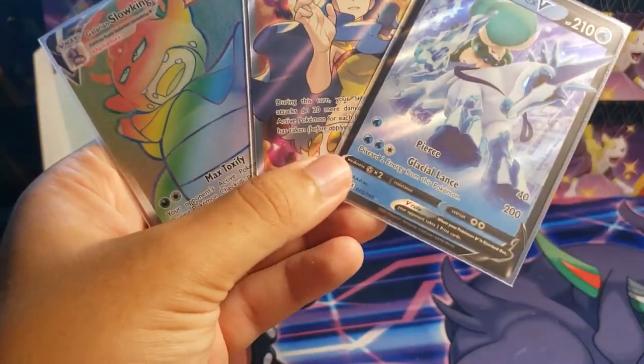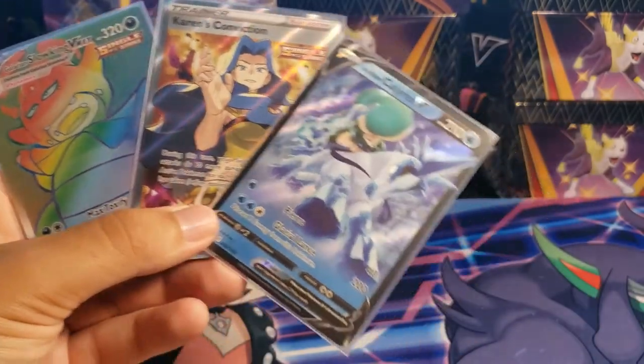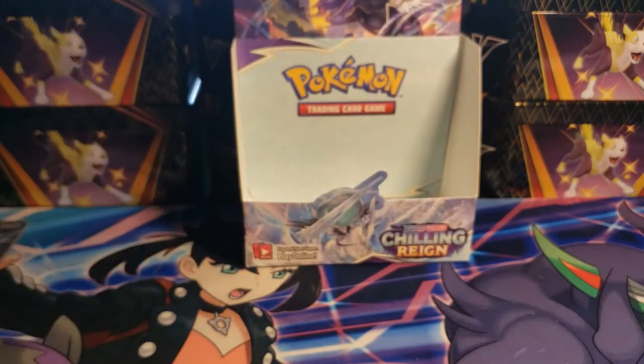We just got three really cool cards: an amazing secret rare, a trainer card, and a V card. Adding that to what we got in the last video, I'd say we got about an average number of hits — though luckier than the average person. All in all, this has been another fun booster box opening. Please let me know in the comments below if you enjoyed it. Have a great week and a great weekend — this is being uploaded on Thursday. Catch you guys later!